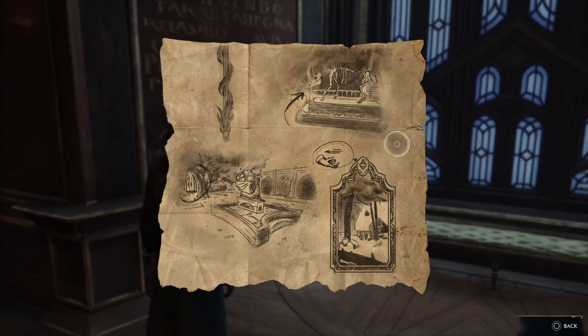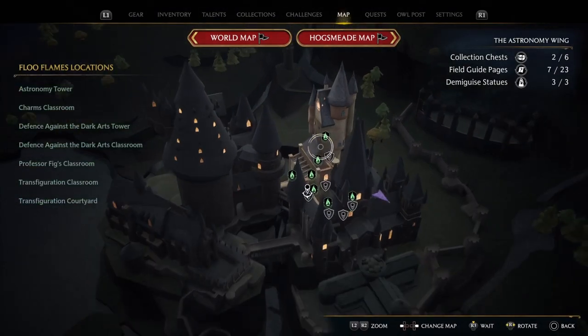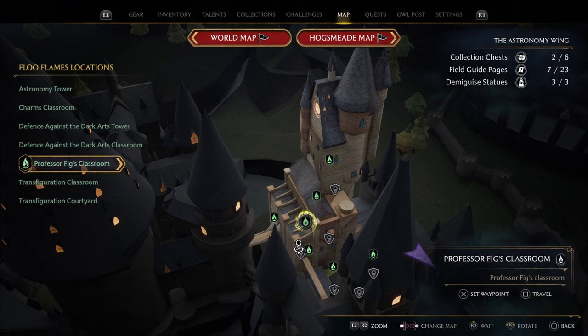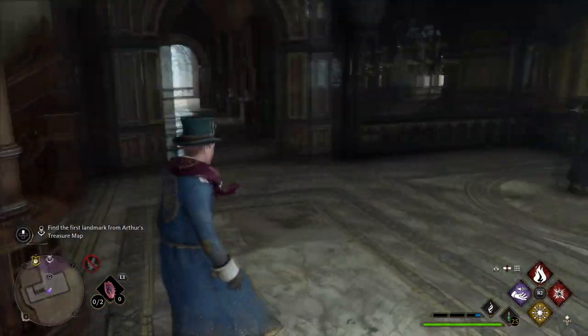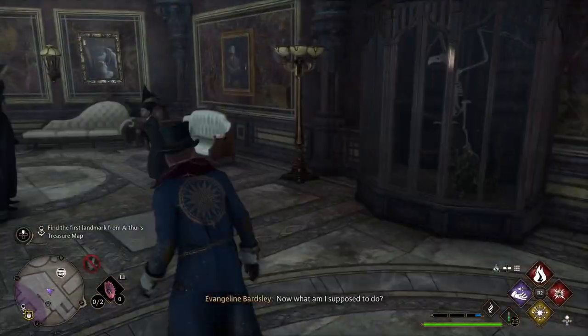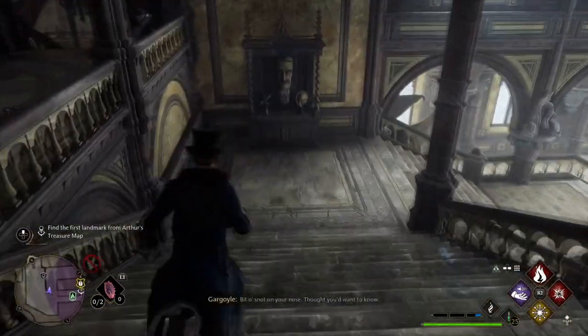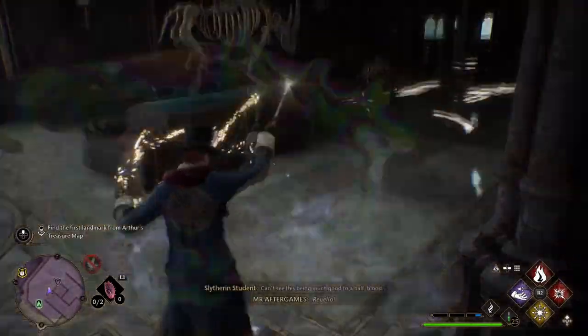We're gonna go find all three clues in order to help us find the uniform. The first thing we need to do is go to the astronomy wing at Professor Fix's classroom — let's use the flue flame there. Once we get out of the office we need to go down all the way down the stairs, and then we're gonna find the rhinoceros skeleton fountain, and that will be our first clue.